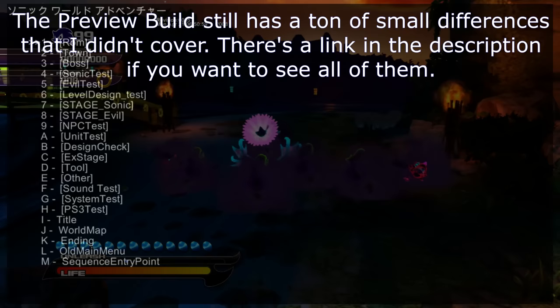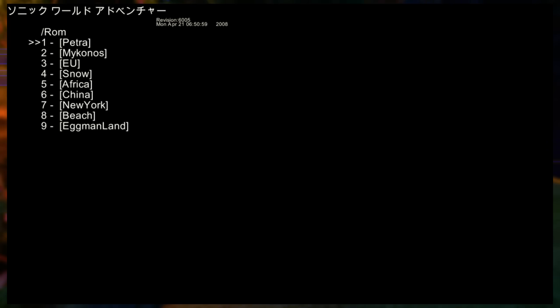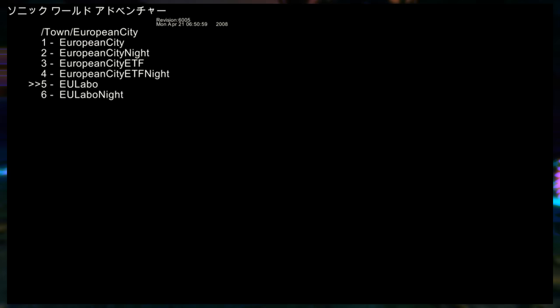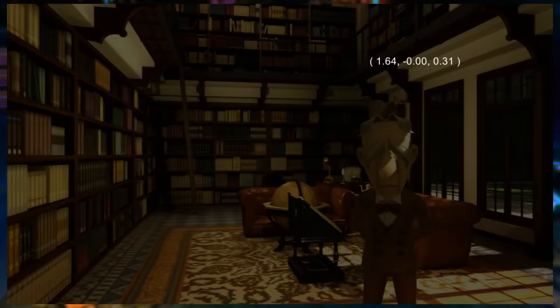Now let's explore the debug menu. This folder is a stage select — selecting any option presents you with a list of stages including the main act and sub act, each loading the respective stage. Stages missing from the disc can be restored by porting files from the final game. This folder is a hub world select. Interestingly, some of these use alternate internal names compared to the stage select. Besides Eggman Base, which takes you straight to the Eggman Land hub area, selecting any of these lets you load into either the hub world or entrance stage during daytime or nighttime. European City and Petra Capital have extra options for Professor Pickle's labs.